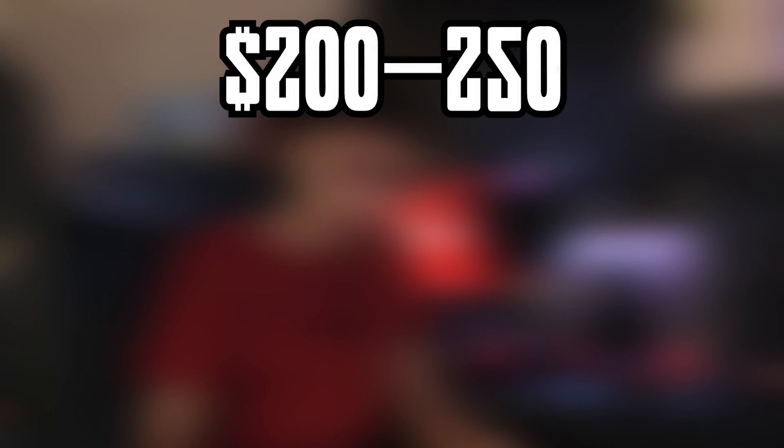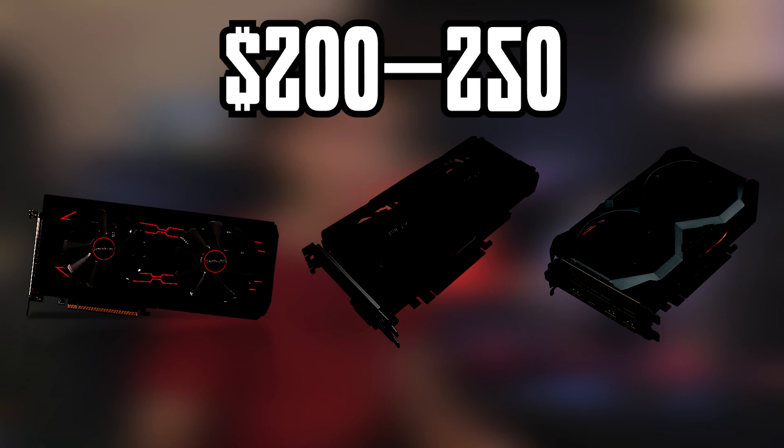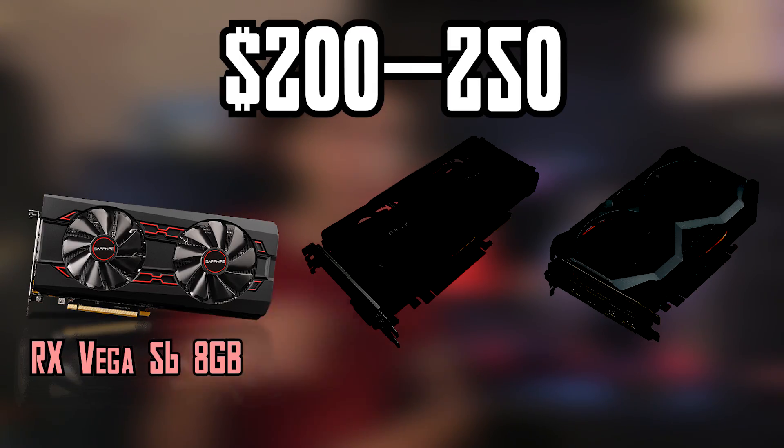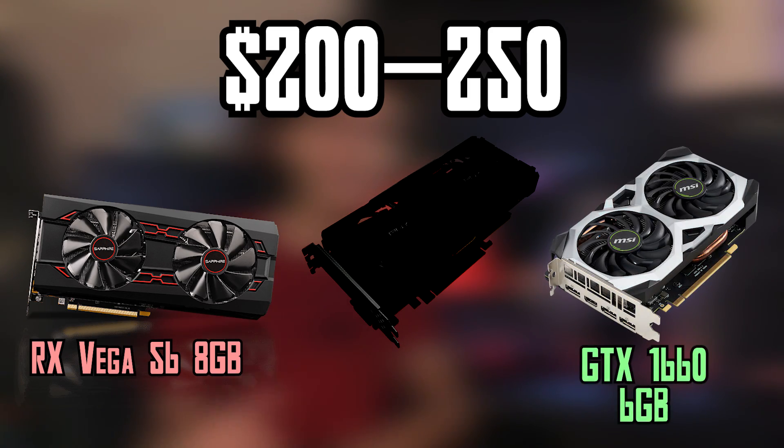In the $200 to $250 range we have three GPUs. Starting on Team Red: the Vega 56 8GB, a 1440p-oriented card whose price reflects that. It's more akin to a GTX 1080, and you can find these on eBay all day for $250. The Vega 56 and Vega 64 are basically upper-mid to high-tier GPUs — call it upper middle class. On Team Green for $200–$250, you have the GTX 1660 and the 1660 Super.